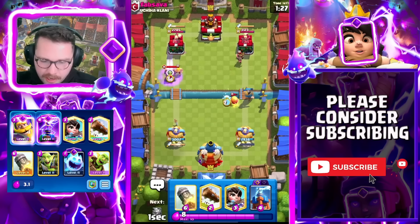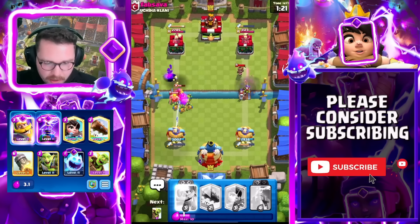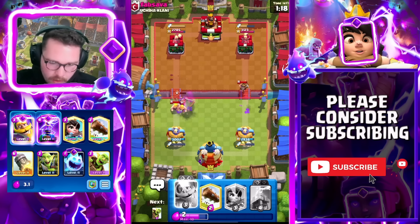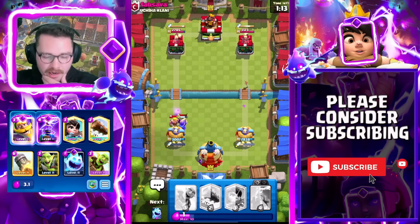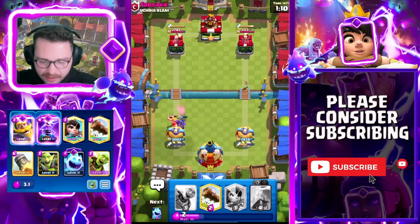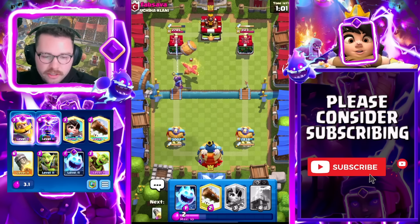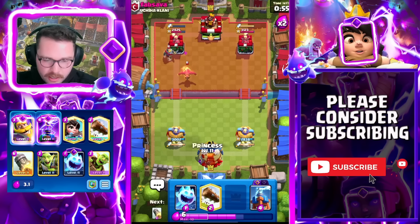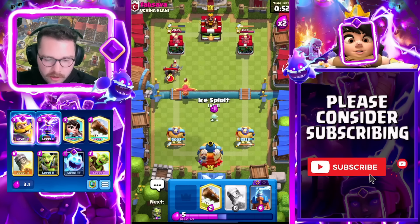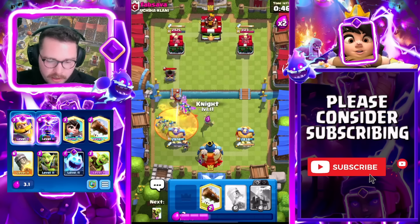I Rocketed the Evo Mortar — I pretty much do that every time. I had my Evo Knight for his Evo Knight and I Rocketed the Evo Mortar. Force out a Log because the Knight is going to sponge up all these daggers. Great damage for us — we survived the Evo Knight, survived the Evo Mortar. Evo Knight push is really deadly — hopefully this forces out a Log. Forces out a Poison instead. I need to stop giving him Poison values with my Princess — I'm going to play Princess way over here from now on.